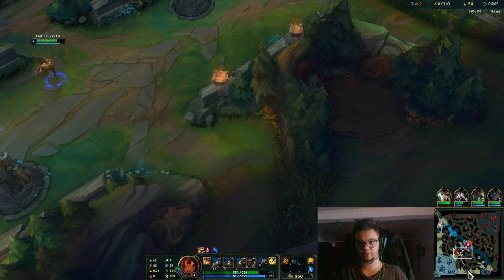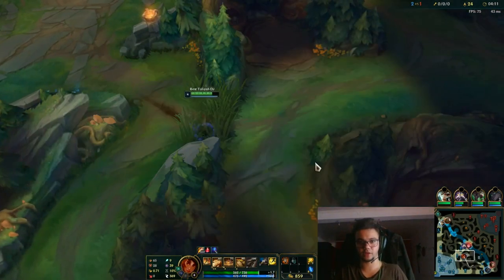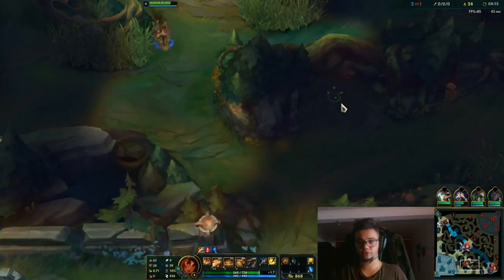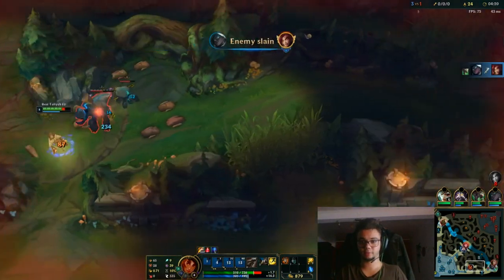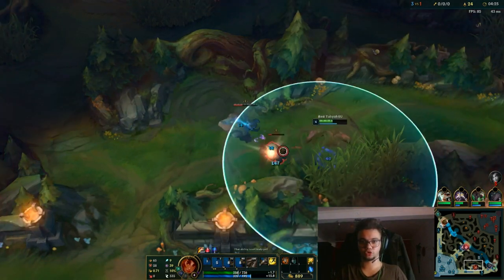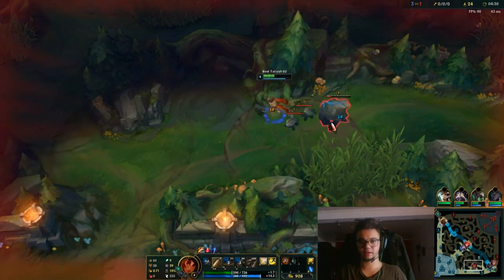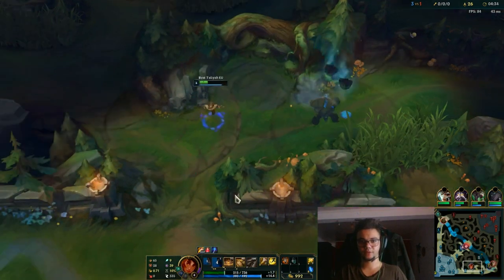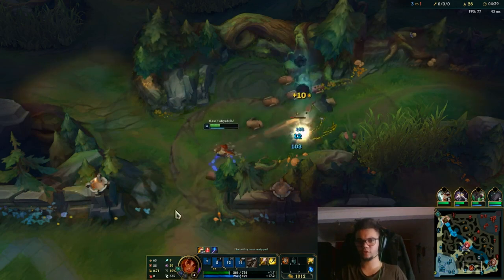We can see that our camp is spawning here, but we want to go for a bottom lane gank after that if we can. On the first recall, I want you to get the red trinket and use it in places like this bush here and other spots. You should also get a vision ward if you have the gold, because it will help your team tremendously — especially if you have a top laner that might be ganked easily. There is always a need for vision.